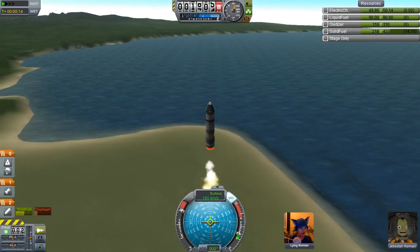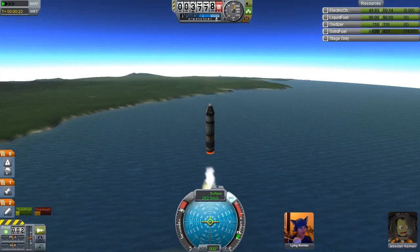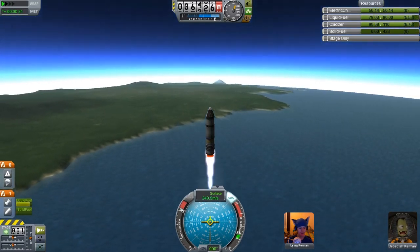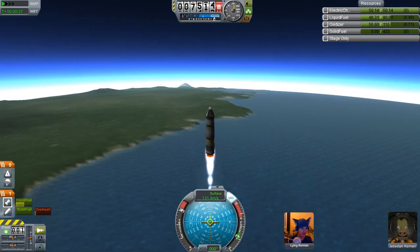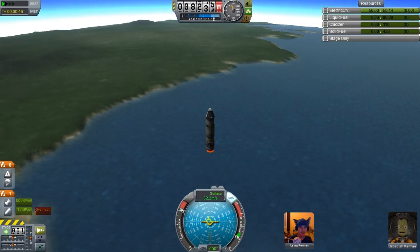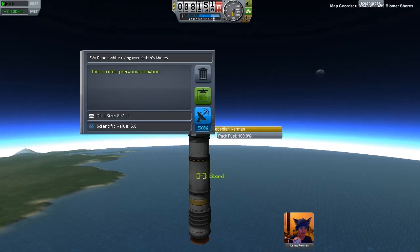The solid fuel rocket is overheating but it looks like we're going to run out of solid fuel before that becomes an issue, so not that big of a problem. Then normally we should be able to fire this next engine. Although apparently we're now firing it through the dead husk of the solid fuel engine because it hasn't decoupled — that's an odd one, that's unusual. We're still pushing up, and we are now out of fuel, so let's get Jeb to go on a quick EVA so we can get an EVA report.